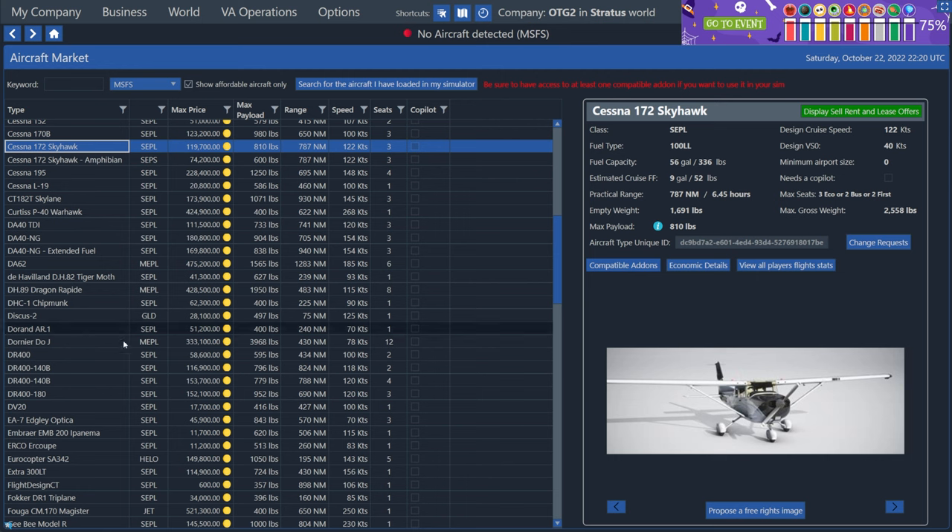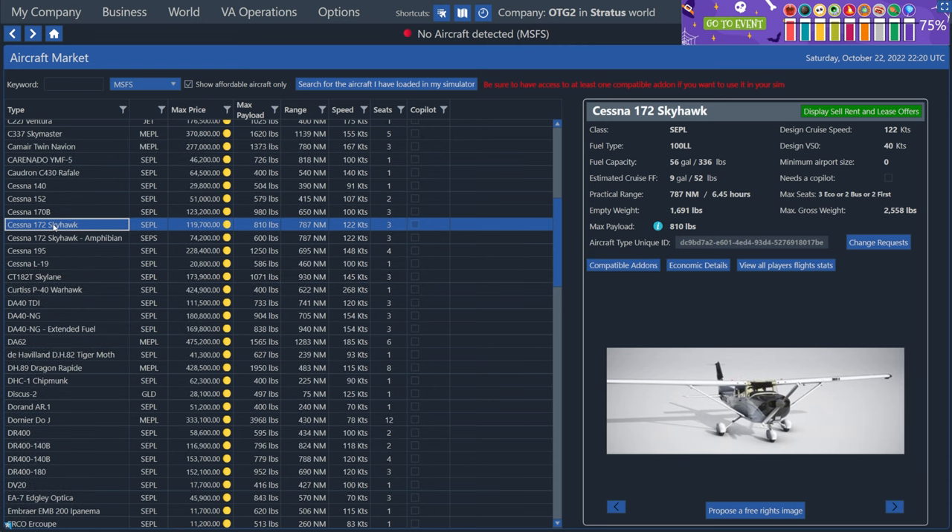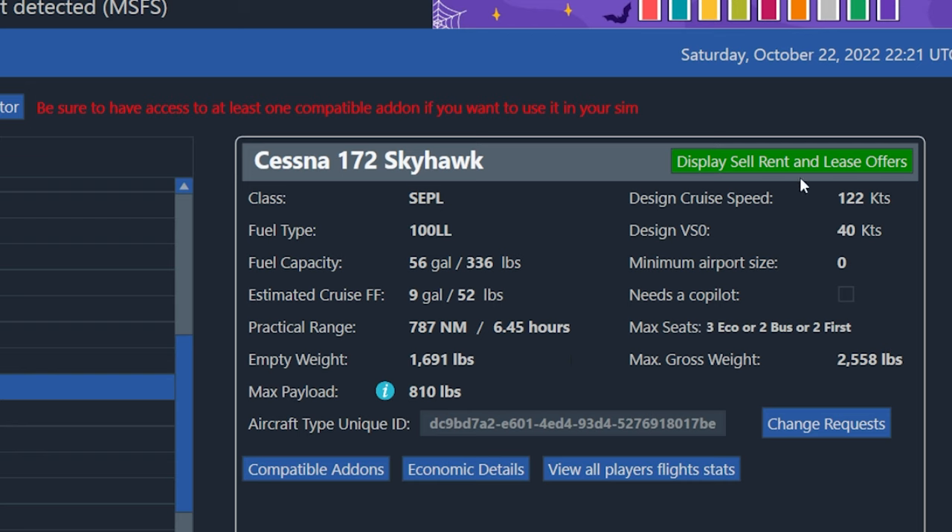So once you've figured out exactly which plane maps to the one you want to fly, you can go ahead and look on the right side here. Once I click the plane on the right side, we can see all the details for this plane, like its fuel capacity, its range, and all sorts of stuff. But what we want to do is just hit this green button that says 'display the sell, rent and lease offers,' so we're going to try to find planes near us that we can rent.